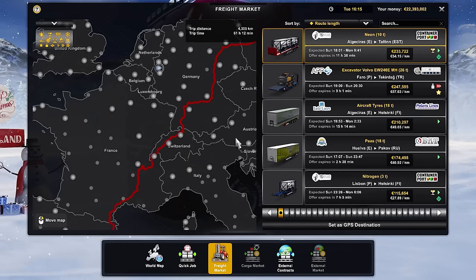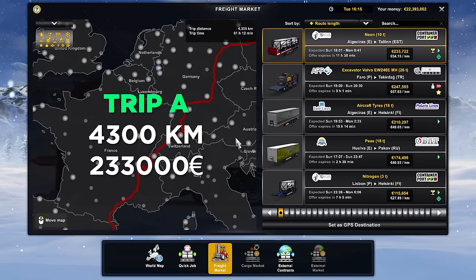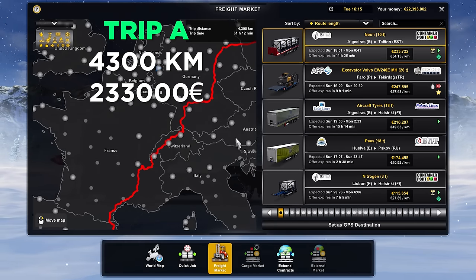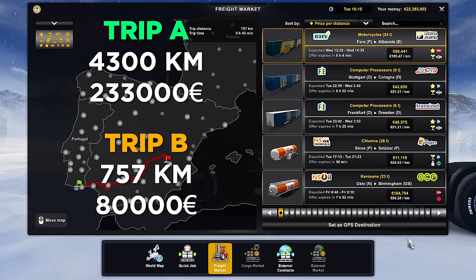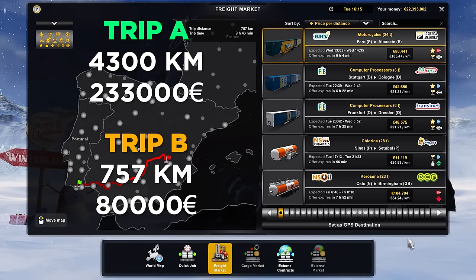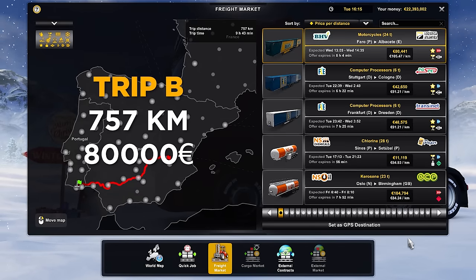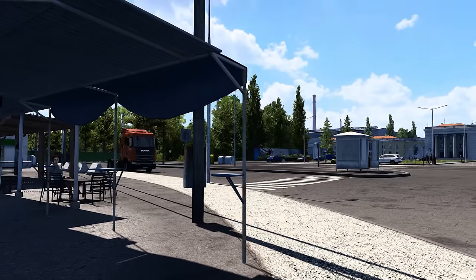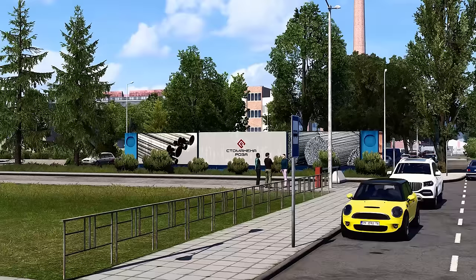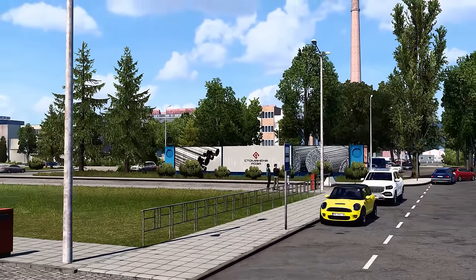Let me show you a practical example. Imagine you have two delivery missions in front of you: the first is a long-distance haul, while the second is a shorter route. By examining the price per kilometer, you'll quickly notice that the shorter route offers a higher payout. Here's an important consideration: the longer route might seem enticing with its potential for a hefty payday.